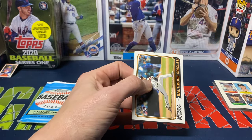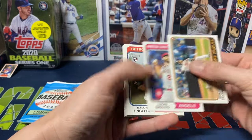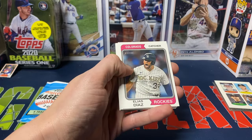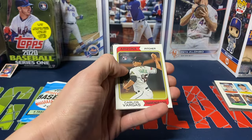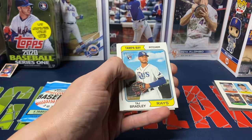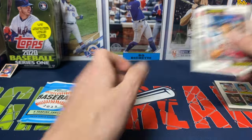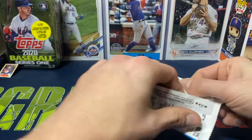We got Fujinami, Giolito, Mason Ablehart, Zach Neto — actually that's another decent rookie. Diaz — if I remember correctly, yes he is a short print. Carlos Vargas, then we got the Taj Bradley base rookie, Duval, and then Savala. That brings us to our last pack.